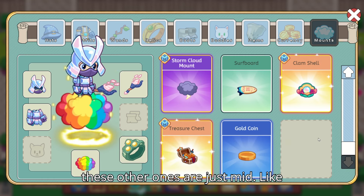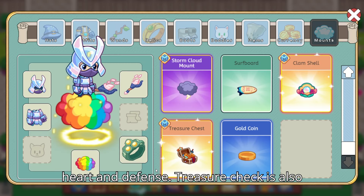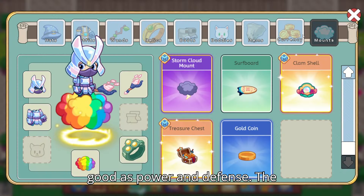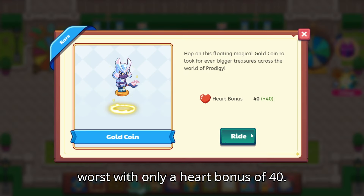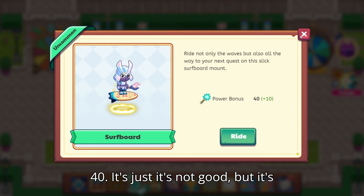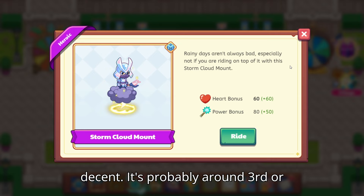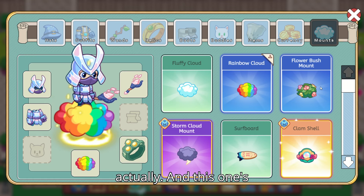All of these other ones are just mid. Clam Shell is good — it has heart and defense. Treasure Chest is also good, it has power and defense. The Gold Coin is probably by far one of the worst, with only a heart bonus of 40. The Surf Board is fine — power 40 is just not good, but it's fine. The Storm Cloud Mount is decent, probably around third, fourth, or fifth when it comes to mounts.